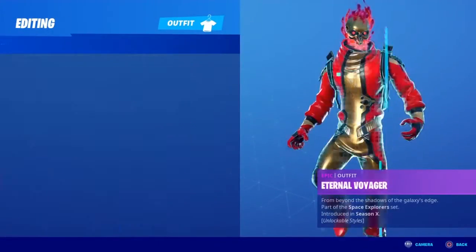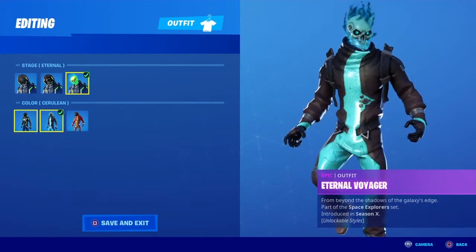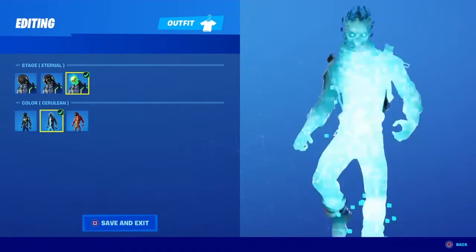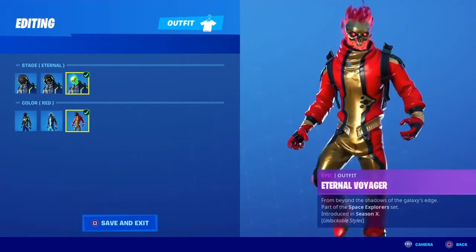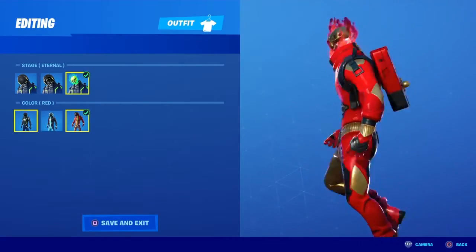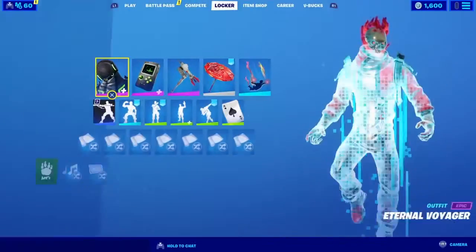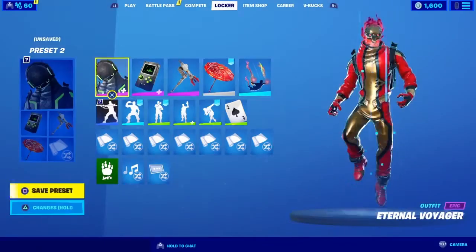I like how you have different variants of it and stuff like that. So we have the green skull — if I go back, we have the black and green, we have the red, we have the blue, and all that stuff. But we're going to be rocking the red, even though my favorite color is black and green. We got the back bling that goes with it — I think it's called the Game Plan. And we have the EVA harvesting tool, because this is part of the Space Explorer set, I believe.